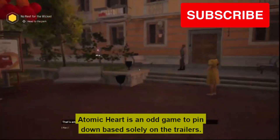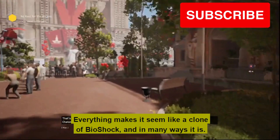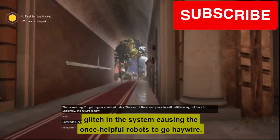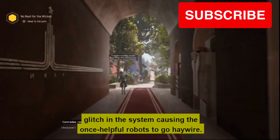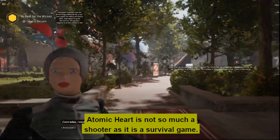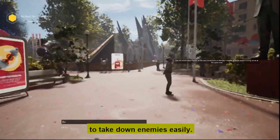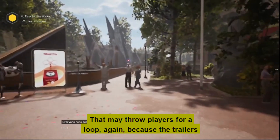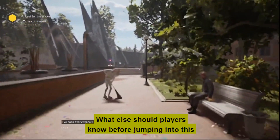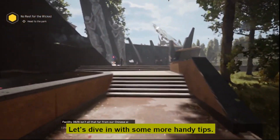Atomic Heart is an odd game to pin down based solely on the trailers. Everything makes it seem like a clone of Bioshock, and in many ways it is. Players are thrust into a paradise interrupted by a glitch causing the once-helpful robots to go haywire. Atomic Heart is not so much a shooter as it is a survival game — it'll take a while before players get an arsenal to take down enemies easily. What else should players know before jumping in? Let's dive in with some handy tips.